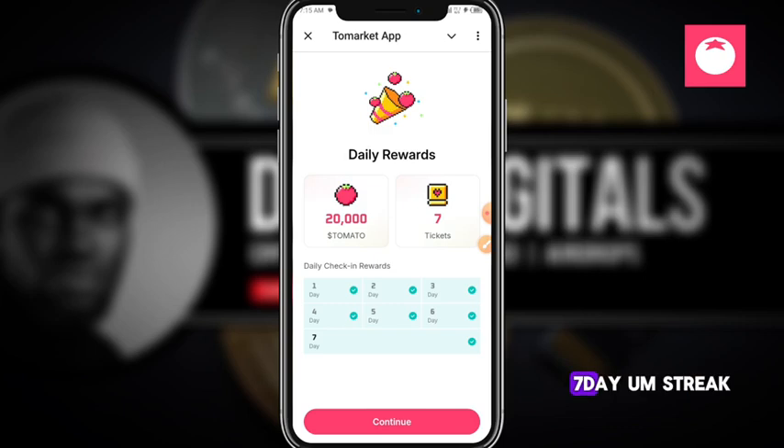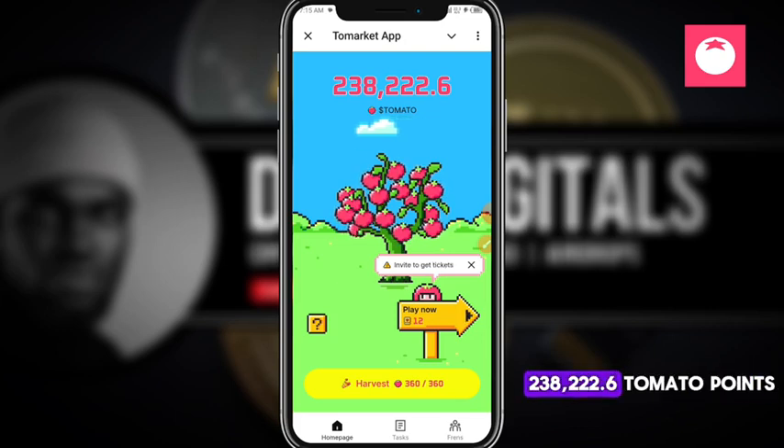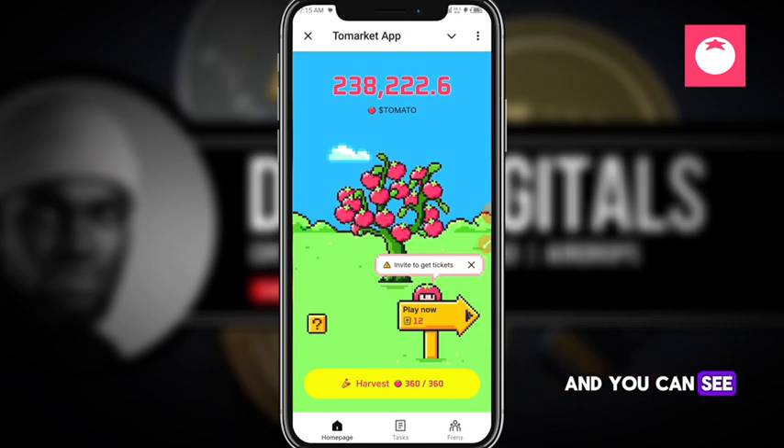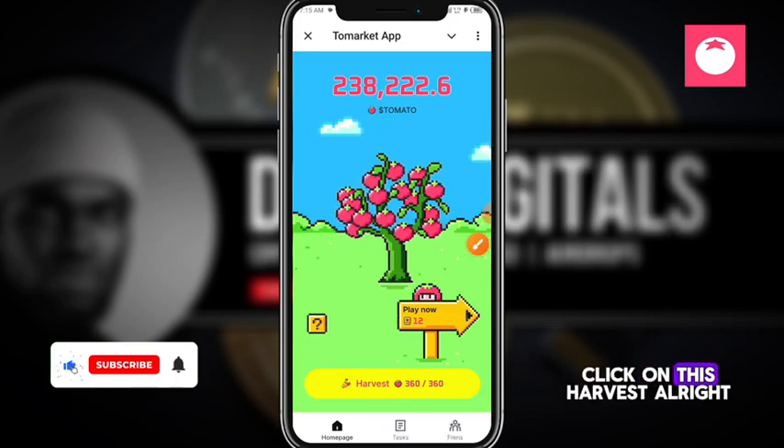I've already started earning tomato points. You can see I'm on a seven-day checking streak and I've just entered 20,000 tomatoes. I'll click continue — I currently have 238,000 tomato points.